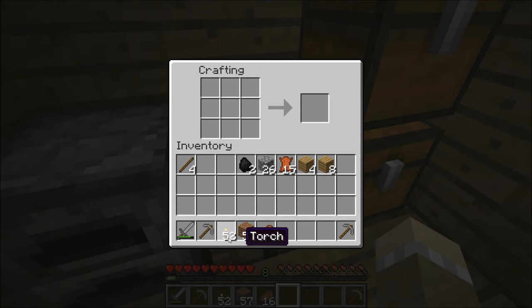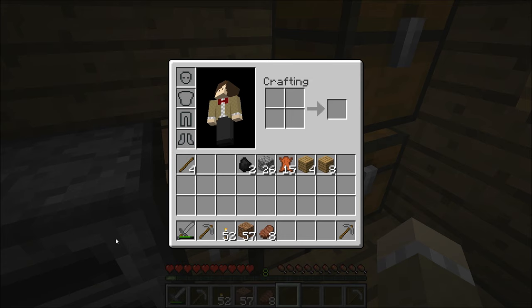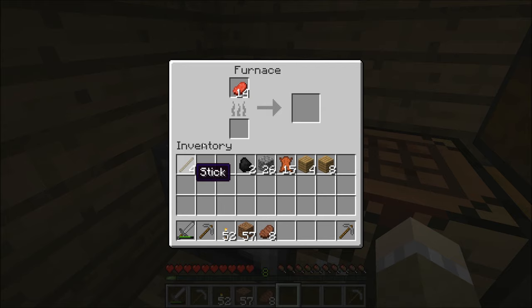I've got a sword, a pick, a spare pick for later, a bunch of torches, and this dirt — I'll tell you why we need that in a second. I've got all this food, but that's way more than I need. Remember in Minecraft, you don't want to take everything with you. So I'm going to split it in half and put some food away for later. Why do I have this extra coal? Well, I have this still in the oven, and we're going to go exploring. A good thing to do while exploring is put this in there so it cooks while we're out — when we get back, we have more.